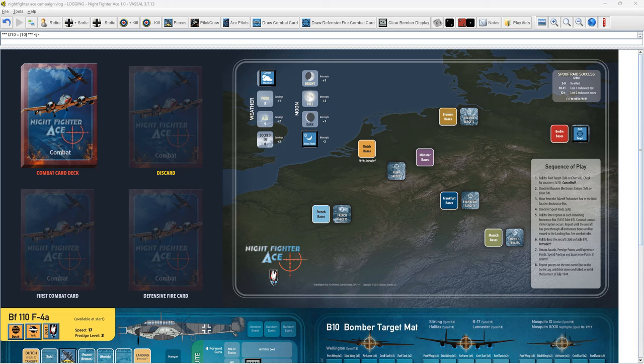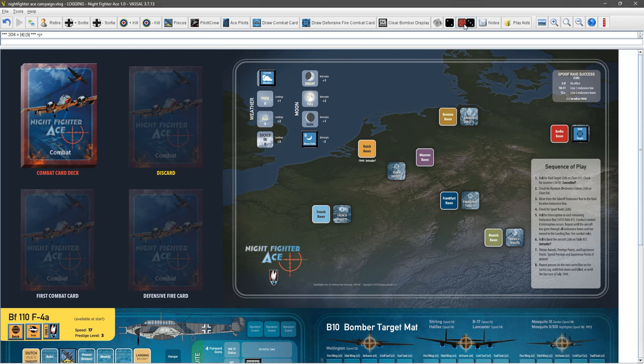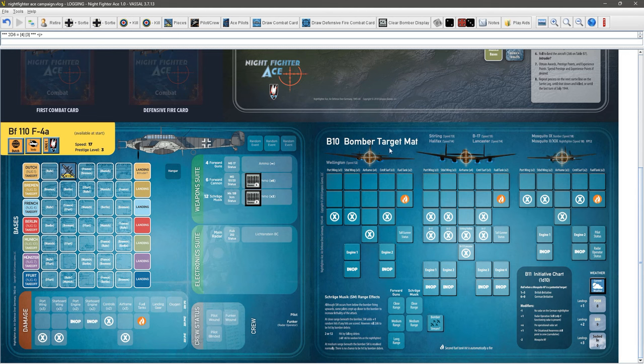We roll 2d6 for our target and got a 7 — in September that is a Lancaster. On our bomber target mat we can see the Lancaster has a speed of 14; it's one of the tougher aircraft. It's not a Mosquito, which is much easier to shoot down. So we will now get into the combat phase for the first time in this video, which is nice because it's been a bit boring so far.